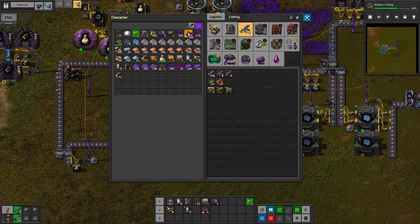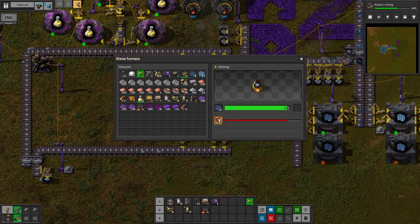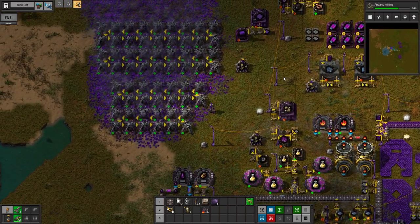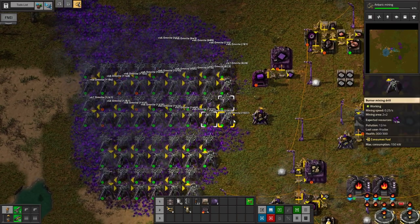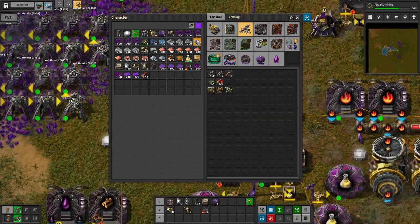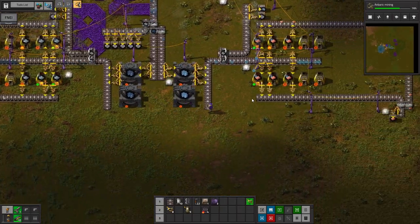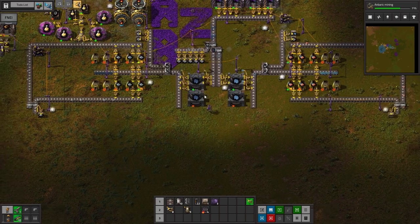Welcome to today's gameplay. We are hopefully going to be getting a lot better technology. Our Anbaric mining will be done soon, and then we can replace all these high-pollutant burner miner drills with more efficient Anbaric miners. We can get some more copper and iron going.